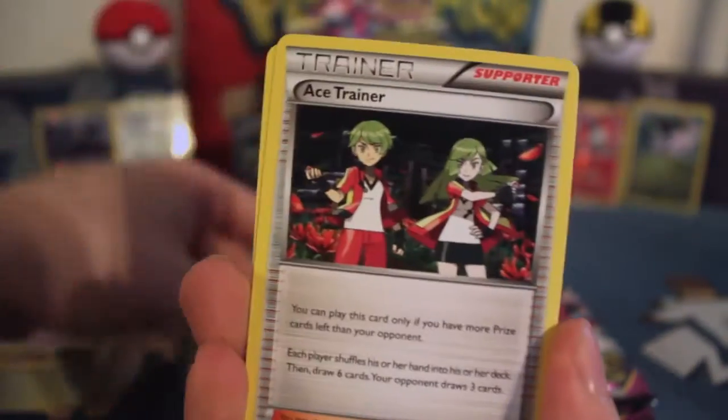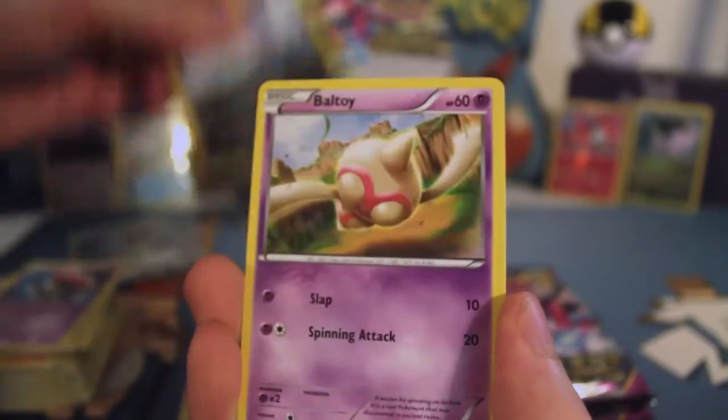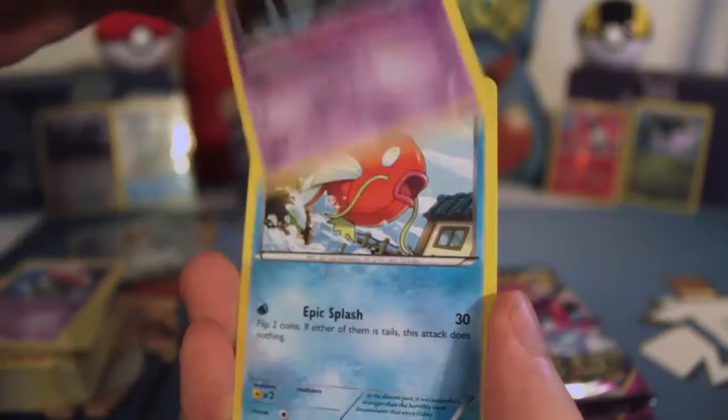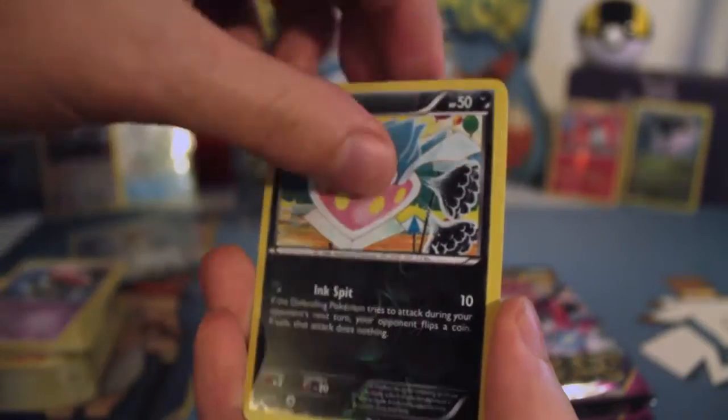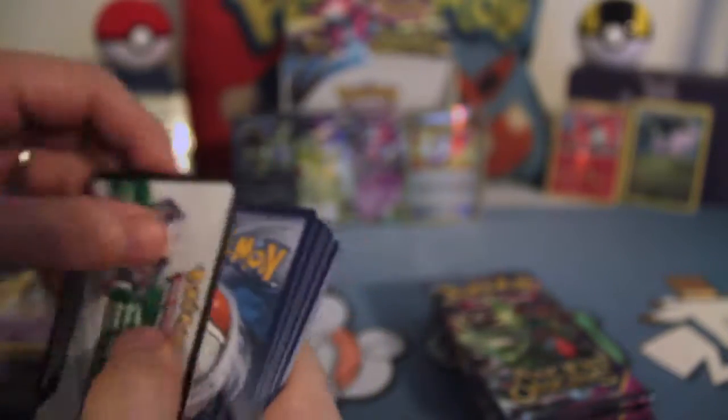Dangerous Energy, Ace Trainer, Vileplume, Combi, Malamar, Baltoy, Unown, Magikarp, Reverse Inkay, and a Golurk. Can we get a full playset of Vespiquen? That's what I'm hoping for. We're at three, so we just need one more. Shouldn't be too hard, right?